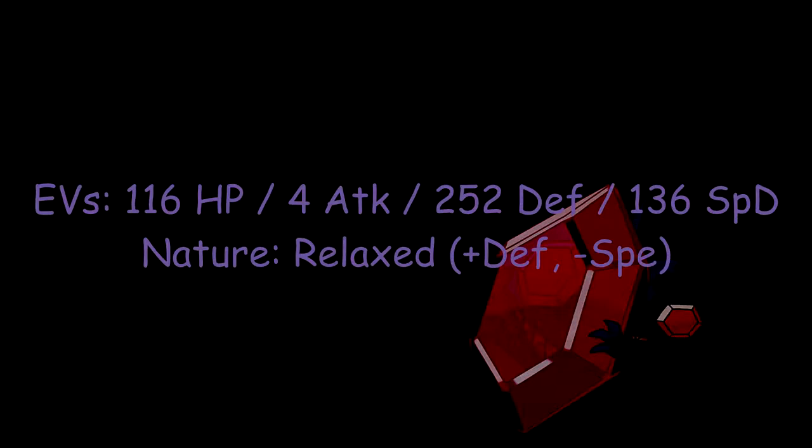Now for the second set. It's basically the same spread as before, except this time instead of investing in Special Attack, you give it Attack. The nature for this one is Relaxed, which raises Defense and lowers Speed — because this Pokemon is really, really slow.